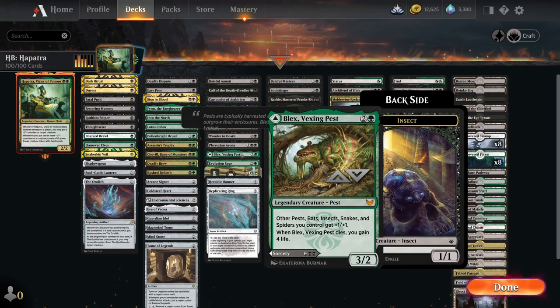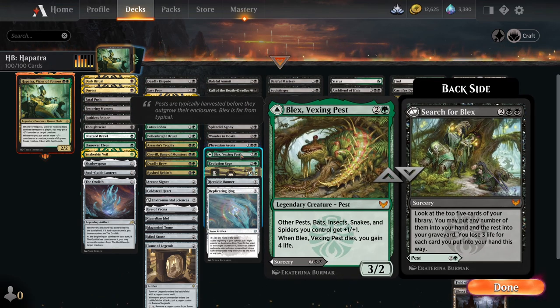It also says whenever a creature you control with death touch deals damage to a planeswalker, you can destroy that planeswalker — planeswalker death touch, which is really nice. Another way to increase the power of your snakes is with Blex, Vexing Pest, a 2 and green 3/2. When it dies, you gain 4 life, and it gives other pests, bats, insects, snakes, and spiders plus one plus one. If you don't like that side, you can use Search for Blex, a sorcery that lets you look at the top 5 of your library, put any number into your hand, and the rest into your graveyard, losing 3 life per card.